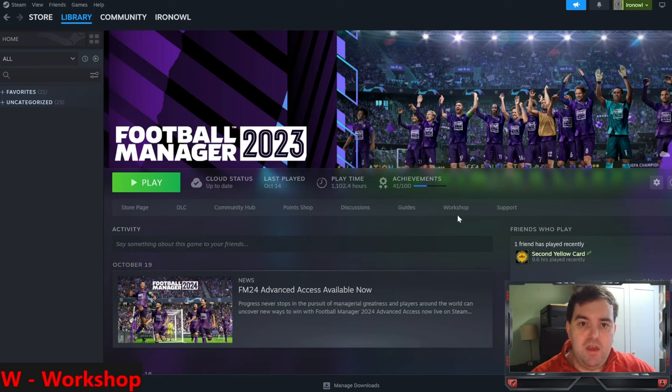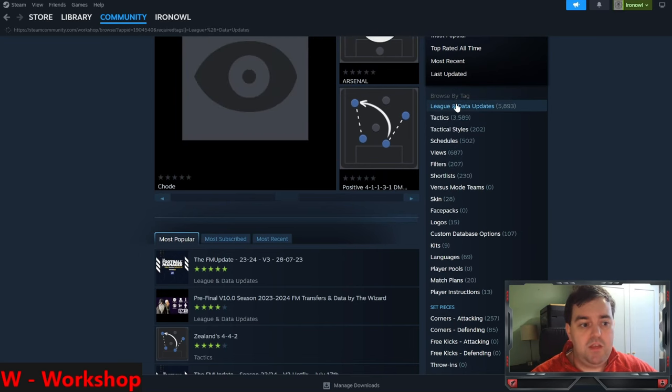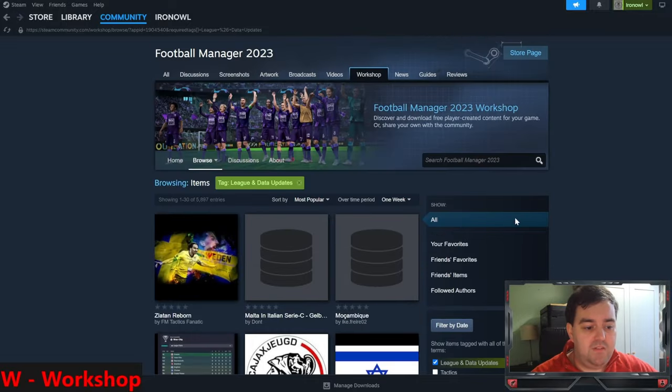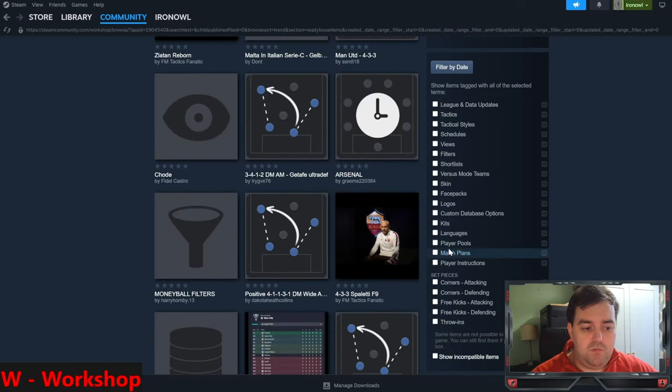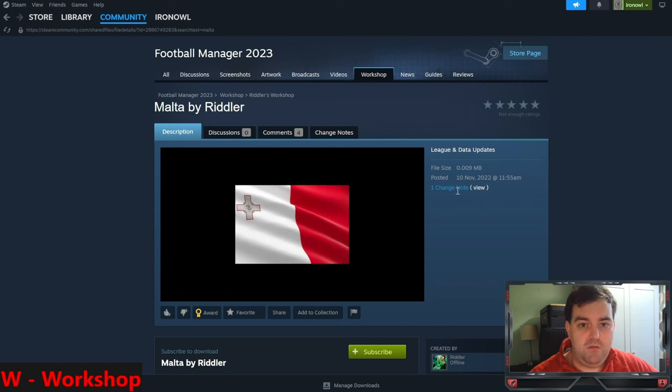W is for Workshop. On the Steam page for FM24 - once the full game releases on November 6th - you'll see a Workshop button. This community page lets you download new league databases to add extra leagues, tactics, tactical styles, set piece regimes, match plans, and skins. These are all created by other users, content creators, and players, uploaded to make it a more complete and adapted game to what you like. Most use the pre-game editor and are uploaded as database files - and when you hit download, they install directly.